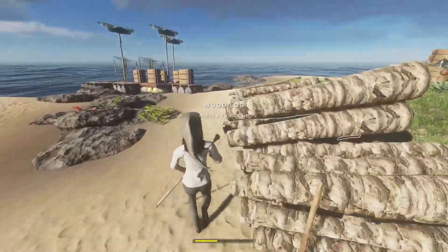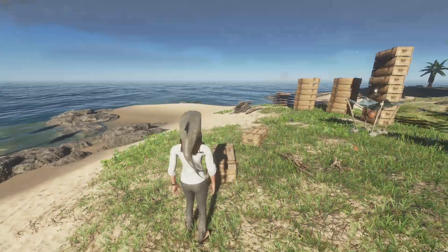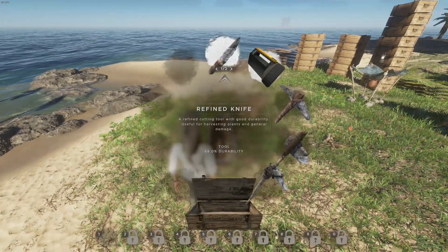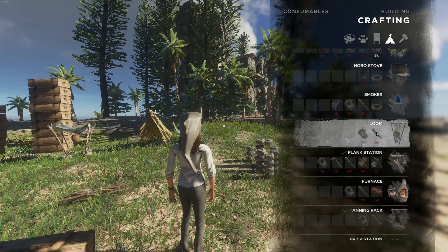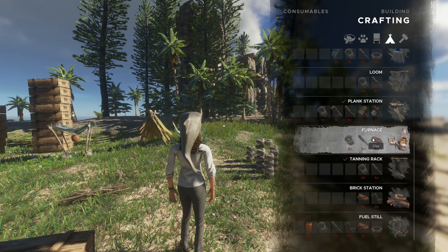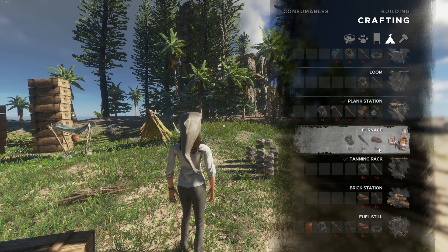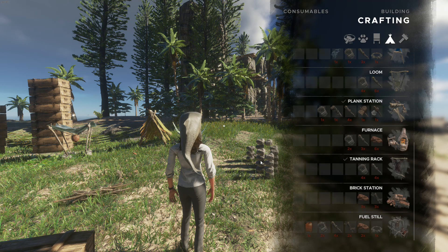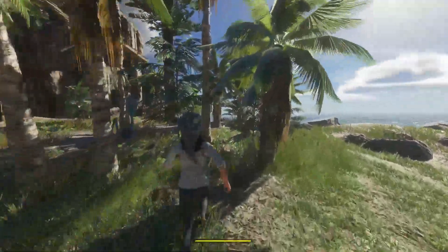We're gonna go ahead and scope out some awesome mining materials. We gotta get some clay because we want to get this fuel still up - we fought so hard for that jerry can. All we need is two clay for that, but while we're at it we might as well get enough clay for the furnace and the brick station. Not saying we're gonna put them up because I'm not sure how we want to do this layout yet.